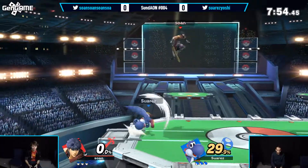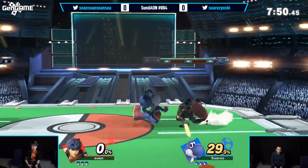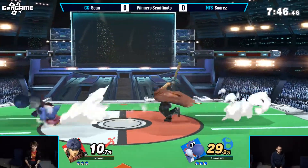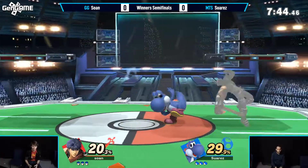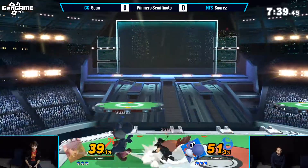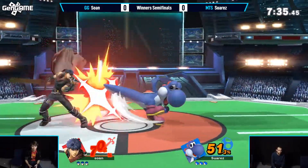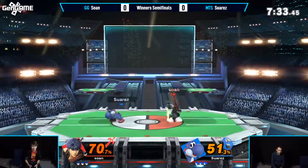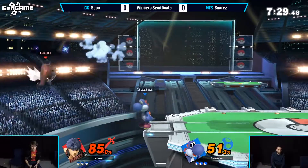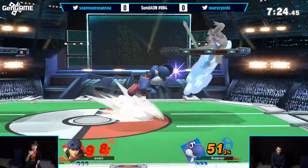Let's get this one going — Suarez vs. Sona. Let's see how this one turns out. Sona's been playing great on the day so far. His Ike has definitely been dialed in, but he's got a lot of work cut out to beat Suarez's Yoshi. Good Aether trying to get as much percentage as possible. Aether has armor, as Sona just demonstrated. Yoshi is going to be really hard to edge guard, simply because he still has armor on his double jump.